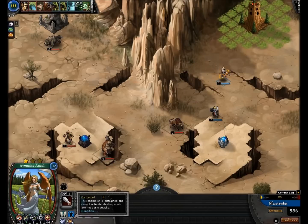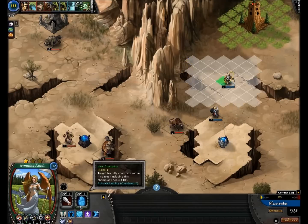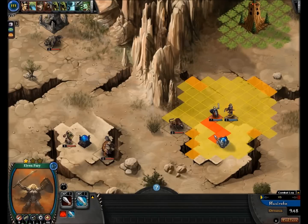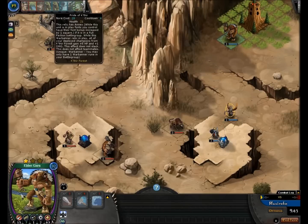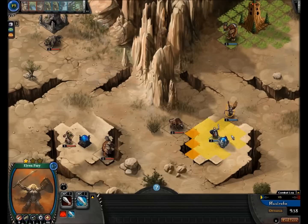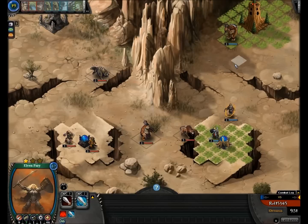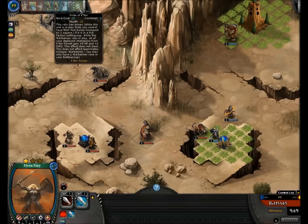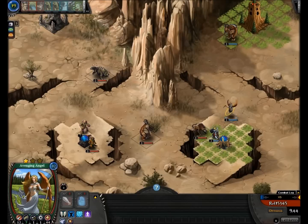A spell was cast on me - this champion is Distracted and cannot heal. So let's get our rune. Since we can't unlock the font, we'll place elder garu back here. You should always place the Pride of Kathir when you can, because what it does when using the Kathir Forest faction is give every single unit you currently have and will summon plus 5 HP and plus 1 damage, which is pretty good - all your units get a little buffer.